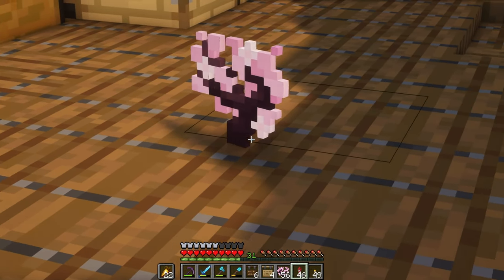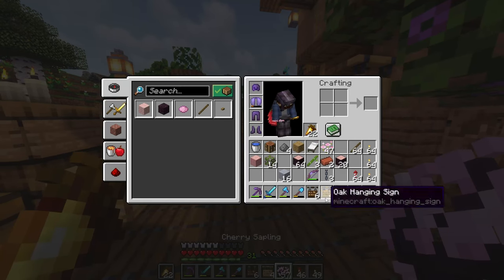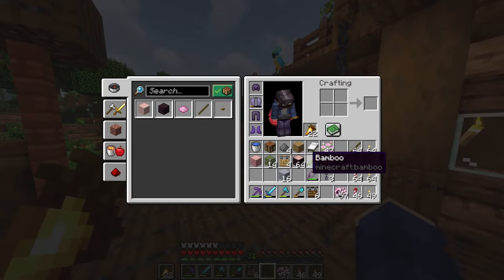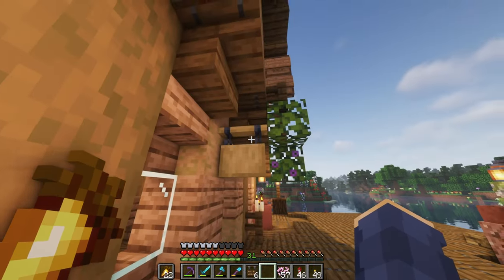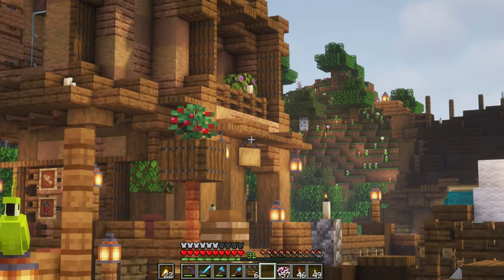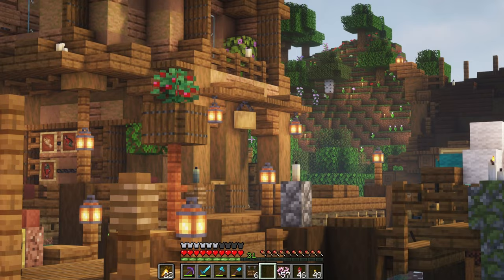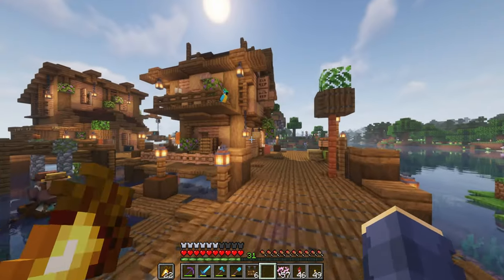Look at that. The trees look nothing like that, but the wood and the leaves are so amazing. I'm so excited to start using them in builds. And then the bamboo stuff, the little clay pots and the signs — I love the signs. These are one of my favorite things that have been added. They just add a little bit of detail that makes the world feel not so blocky. It just adds enough that it kind of feels like a real thing.